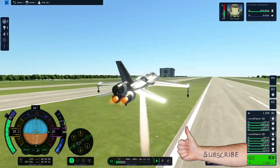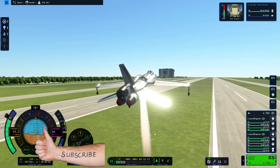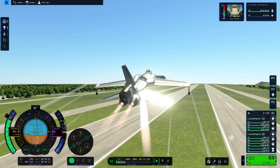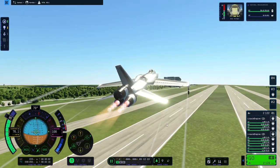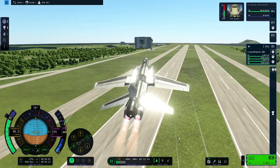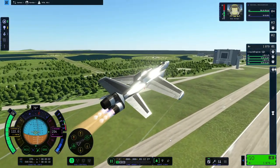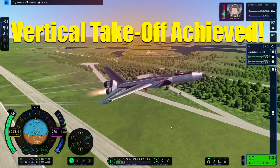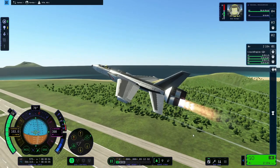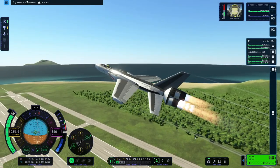Then you fire up the main engines and start the transition into level flight. I fire up the afterburners, retract the wheels, shut down the lift engines, and close the door.